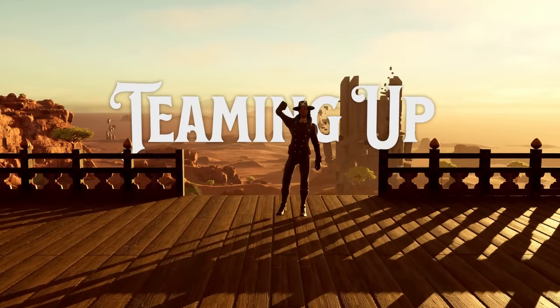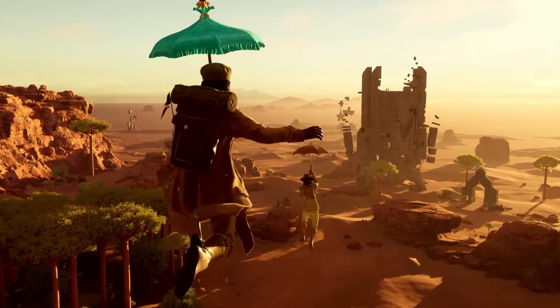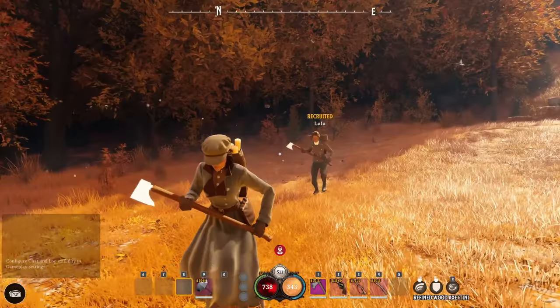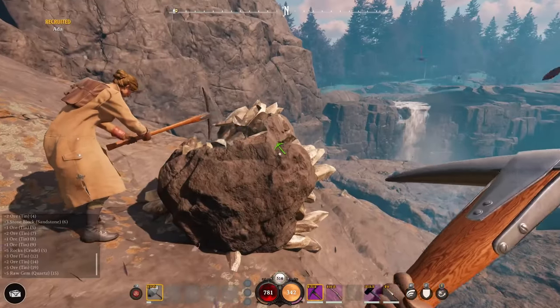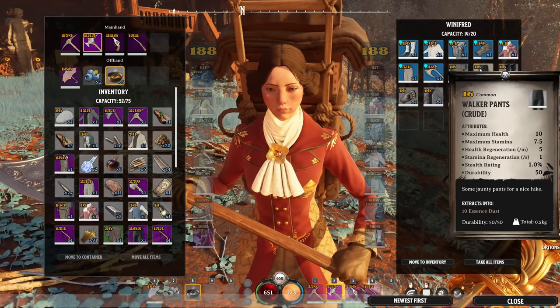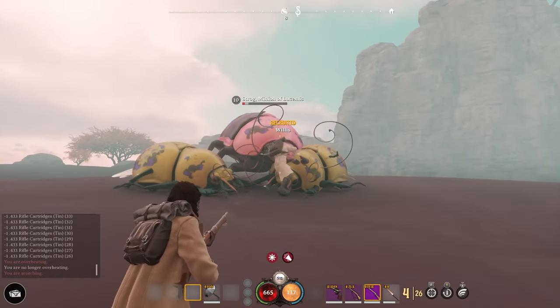In the vastness of Nightingale, getting a helping hand can be incredibly important. Whether you're playing solo or with friends, everyone can recruit a helper — a sidekick who will fight alongside you, revive you when you fall in battle, harvest resources and assist in building your estate. As you level up your gear, make sure you're doing the same for your helper; the more powerful they are, the more effective they will be.